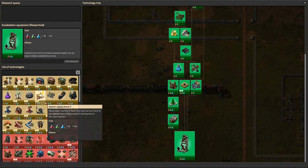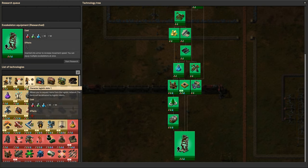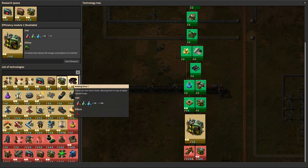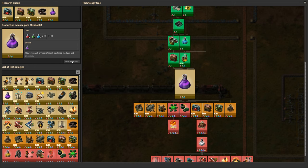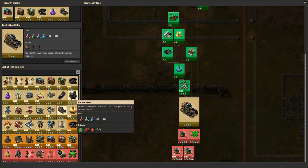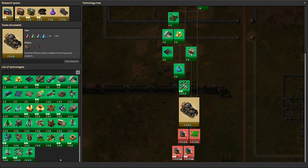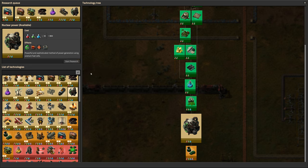Research is done. Let's start researching the level two modules. We'll research the first level of braking force, which will help the trains go faster, and unlock production science packs. Tanks would be a nice one to have as well. And should we start nuclear power? I think we probably should — we've already got uranium processing. So let's start working on unlocking nuclear power as well.